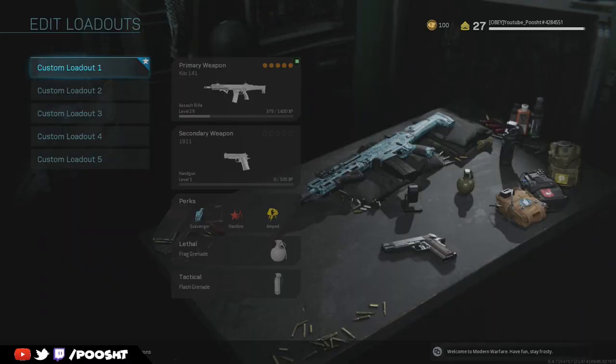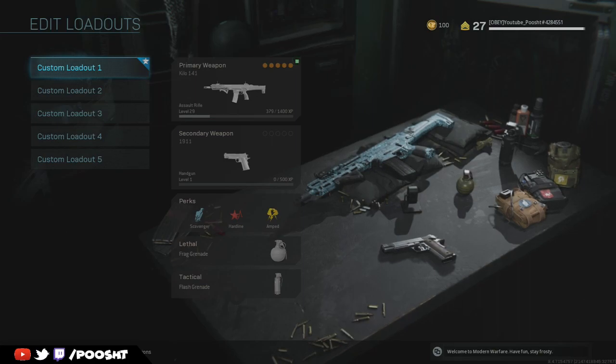What's going on guys, Poosh here, welcome back to the channel. Today I hope you guys are having a fantastic Monday. What I have for you guys is the best Kilo 141 class setup after the new 1.05 update in Call of Duty Modern Warfare. After unlocking many of the assault rifles and going through them, I have to say I like the Kilo 141 the best. This gun is not only pretty accurate but extremely powerful as well, and extremely viable in many situations including short, medium, and long range encounters.